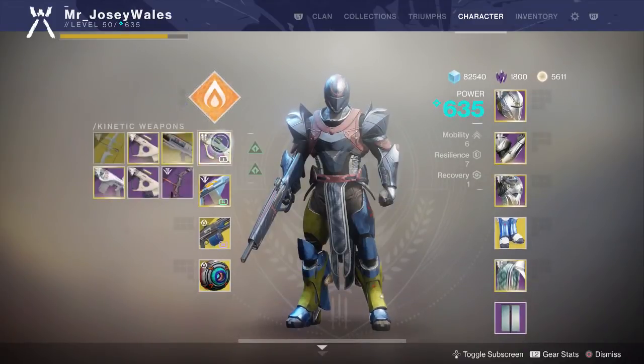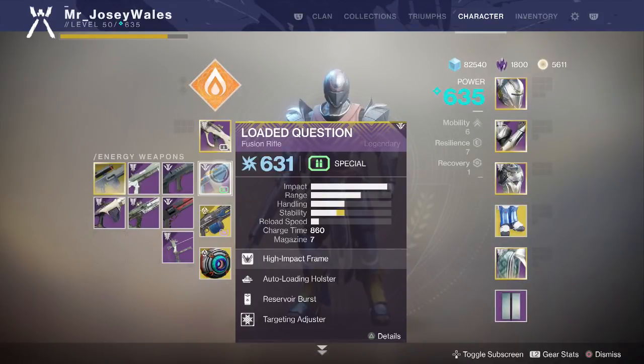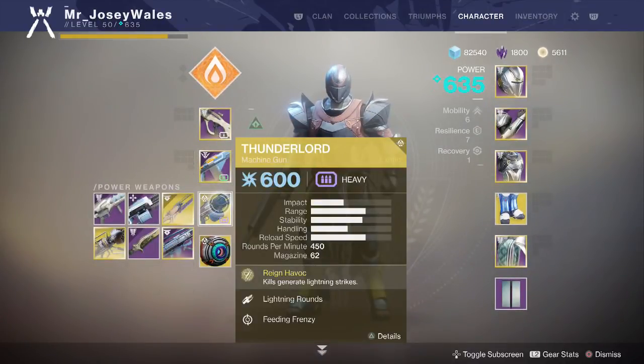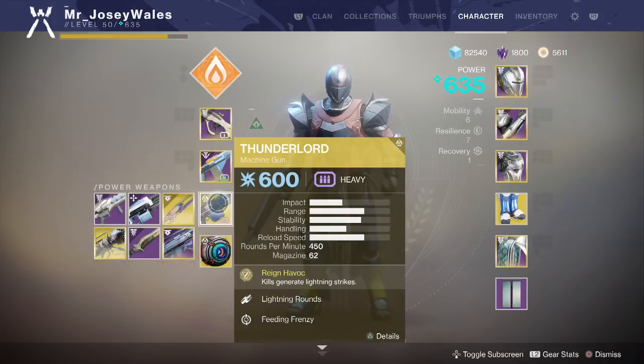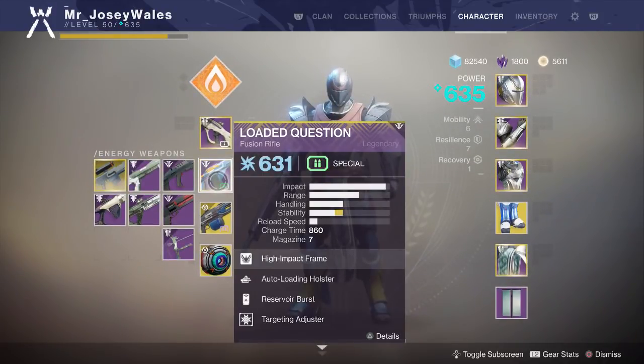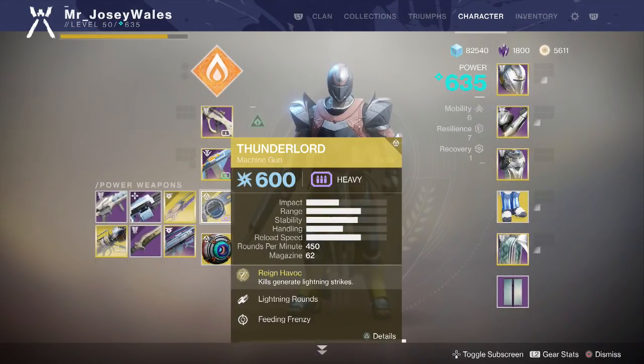For my weapon loadout, I'm using Chattering Bone — this is a Raid Pulse Rifle. I'm using Loaded Question, which is the Pinnacle Reward for the Vanguard, so you may have already gotten this done. And I'm using Thunderlord. Ideally you'd use something a bit more powerful, like Sleeper or Aikilos, things like that. But just for the sake of keeping things a bit more simple, I'm going to use weapons that I think most people would have.